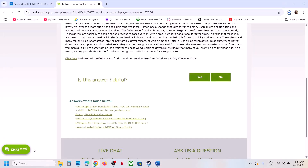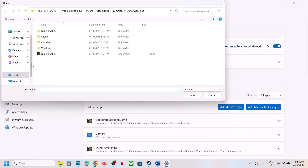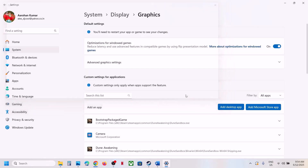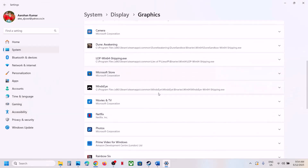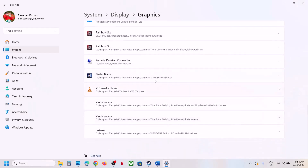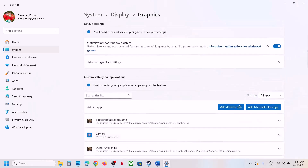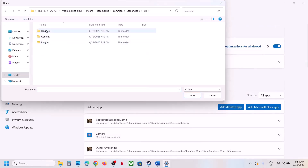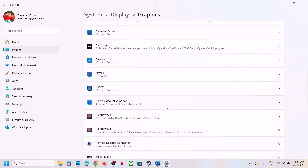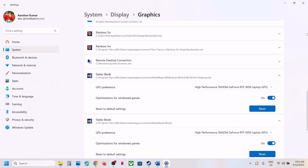If that doesn't work, run the game on the dedicated graphics card. Type 'Graphics Settings' in the Windows search box, click Add Desktop App, go to the game installation folder, select the game EXE, click Add. Once added, click on the game, select High Performance, and you will see your graphics card. Also click Add Desktop App again and add the SB > Binaries > Win64 EXE, select High Performance.